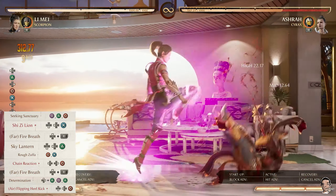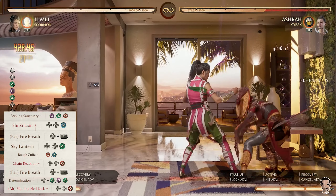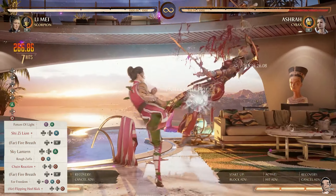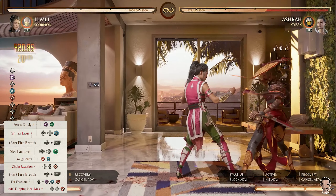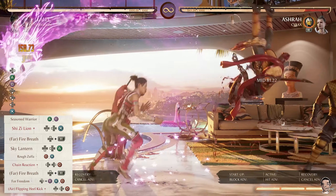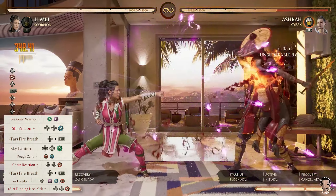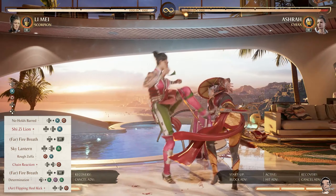Let's check out combos with two cameos and no bar. Gravity plays an important role here — if a combo has some sort of a pop-up such as her 1-2-4 or her back-3-4, you'll notice how her combo ender changes from jump 1-3-4 to jump 2-1-2. Because of the gravity scaling with those two moves in particular, there's no way that Air Flipping Heel Kick will connect with jump 1-3-4, so stick with the 2-1-2. Trust me.